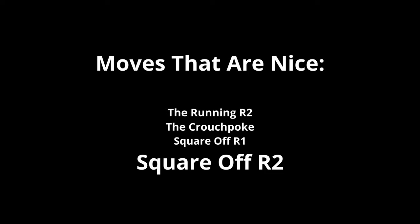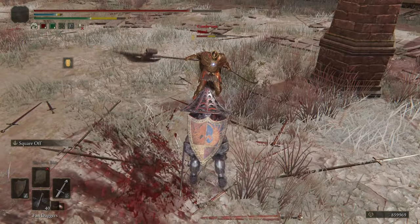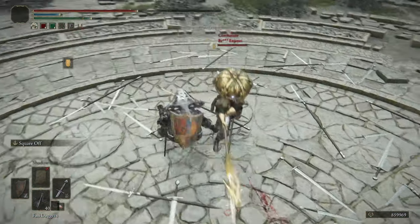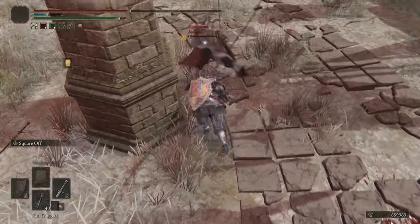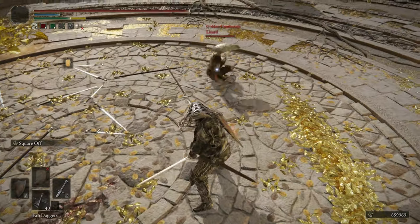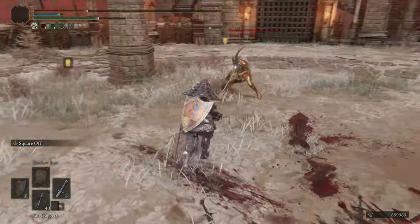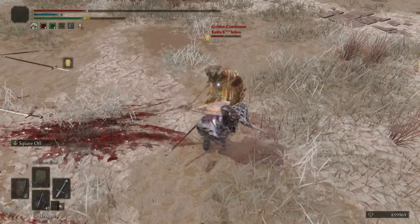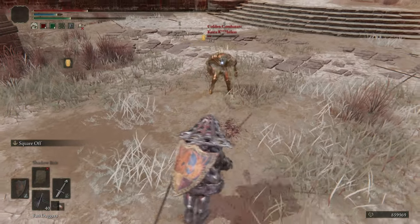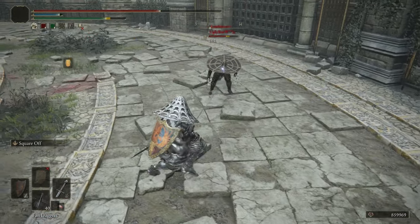Square Off's R2 is even slower than the R1, with all the same disadvantages. Therefore, most of the time you will be relying on your R1. That being said, the R2 has a generous hitbox, covers a surprising distance, and can keep pace with two medium rolls. It also has pretty good tracking within 180 degrees. Overall, it performs very similarly to Giant Hunt, and if used sparingly, can catch even the most experienced opponents off guard. Note that this move does have a somewhat long recovery and will leave you vulnerable to faster counters such as Raptor's Mist and Quick Step.